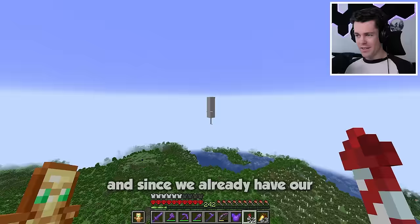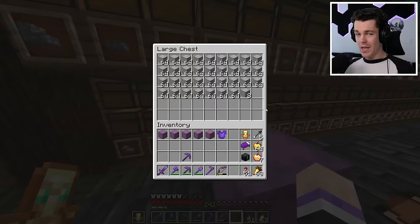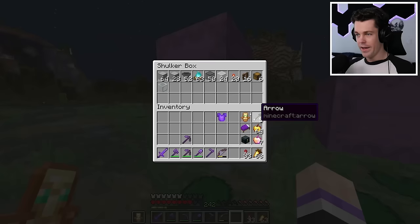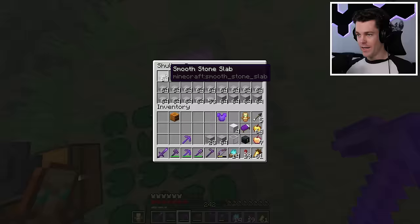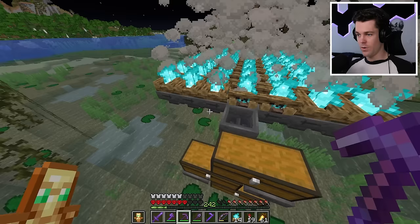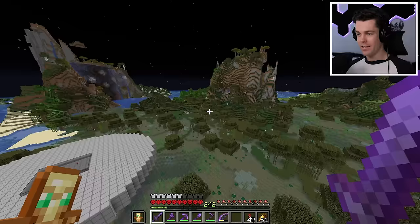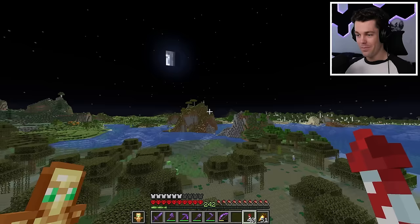Since we already have our first farm done, it's time to do the next one - a Slime Farm. I've always needed one of these in my world. I'll grab some Shulkers and we'll start collecting all the materials. It's gonna go right over here in the Swamp Biome. I'll start with the collection system down below first, then the hoppers, campfires, slabs, blocks, torches, and fences. And here we are - let's see if it works. Oh yeah, look, there's some right there! It's working. We already have some Slime Balls.